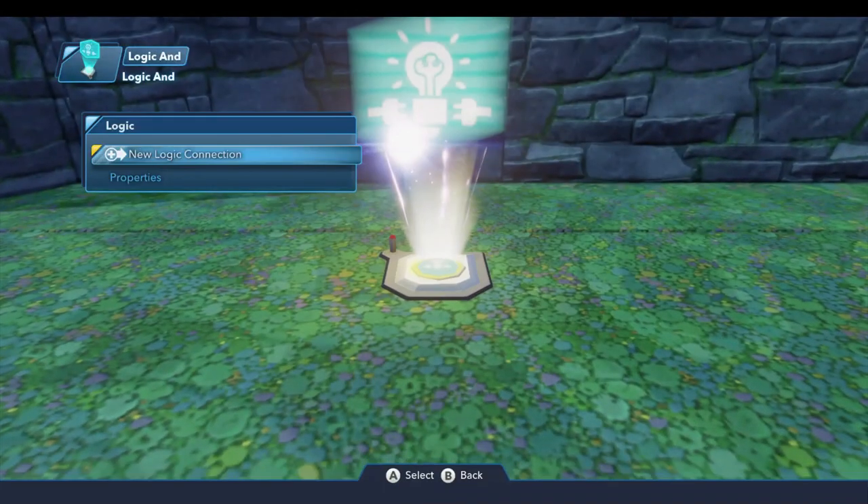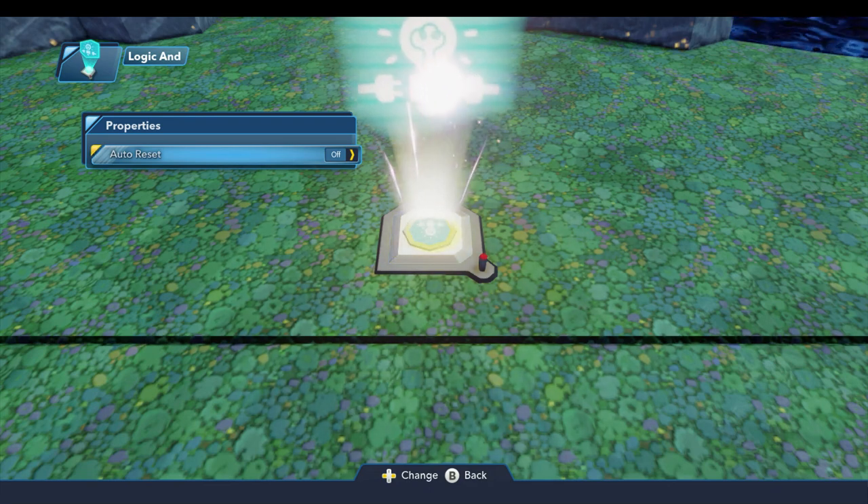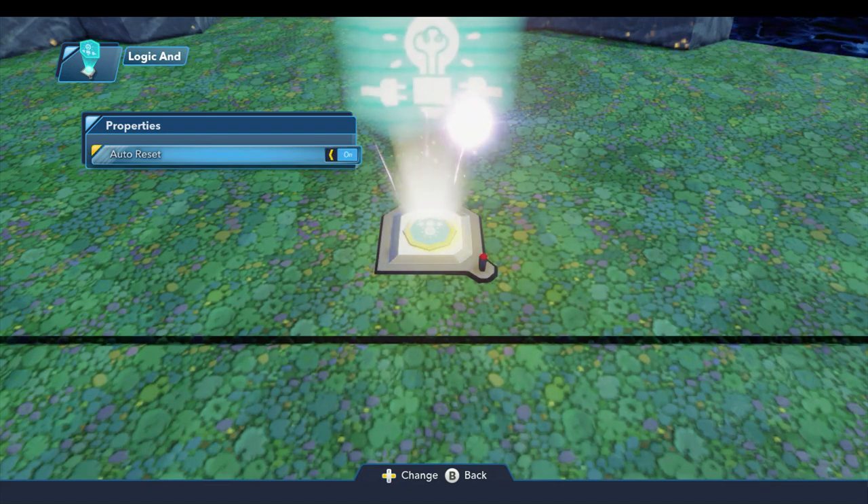There's one property called Auto Reset, and it's off by default. Once this toy has received a signal from all of the toys that'll be connected to it, it'll trigger a signal to get broadcast, similar to the dual action trigger. And if you want to have it automatically reset itself after that happens, you can turn this on. Otherwise, you can leave it in the off position, and I'll leave it off.